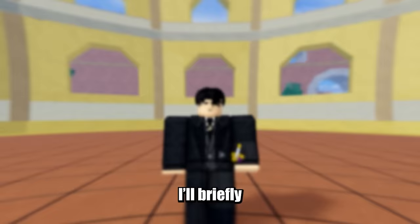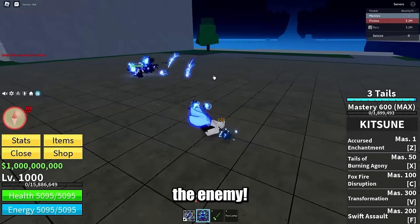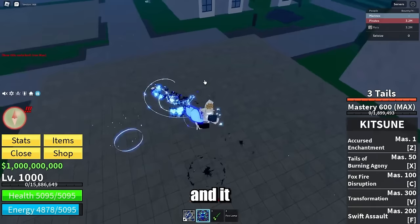I'll briefly go over each of the moves since I'm sure most of you already seen the abilities. The Z ability is a curse enchantment — it's pretty much a range attack that throws out a bunch of blue flame orbs which go around the enemy. That looks dope. I think it has a stun attached to it as well. If you miss and hit the ground, you can still damage them and it does a slight knockup.